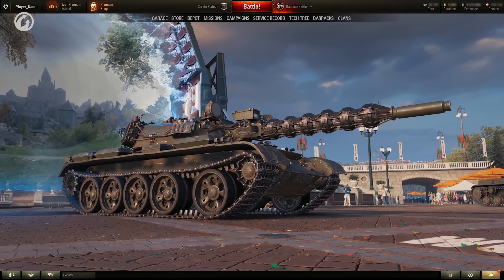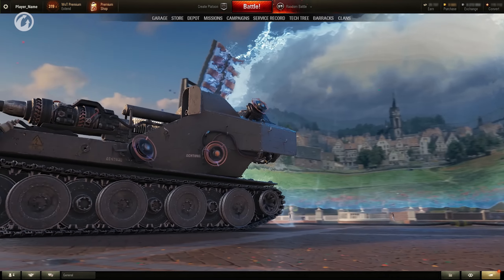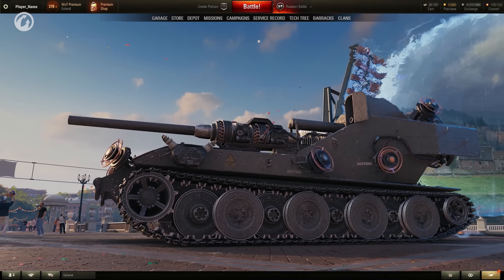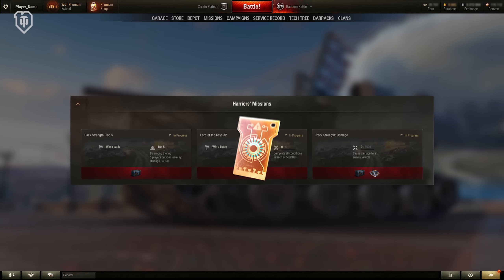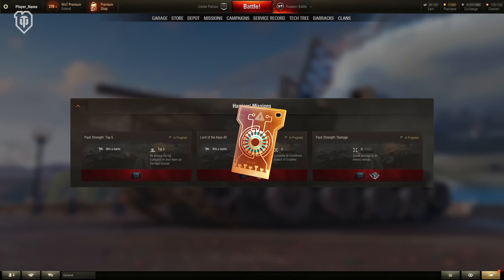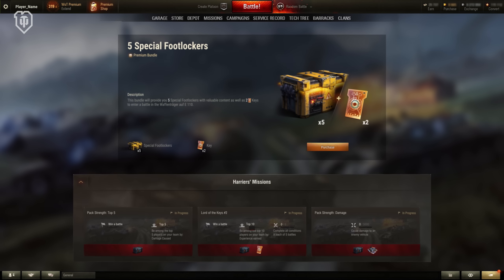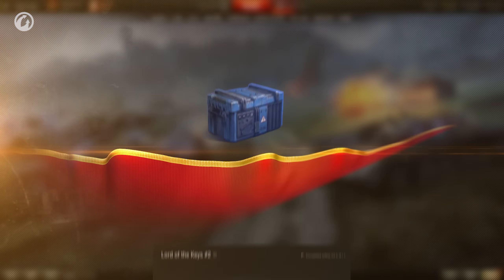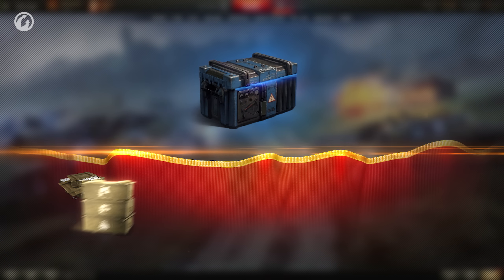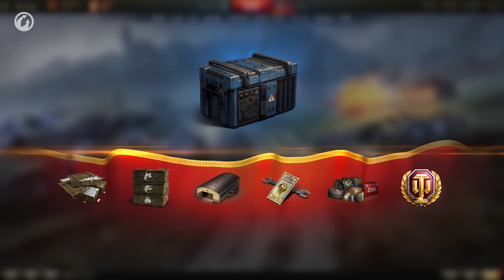In the last Waffen Träger game mode, players can not only play as Harriers, but as the Waffen Träger itself by completing special missions and earning keys. Keys can also be received in Premium Shop bundles. Completing missions will earn you Foot Lockers, which contain credits, personal reserves, a garage slot, demounting kits, consumables, and days of World of Tanks Premium Account.